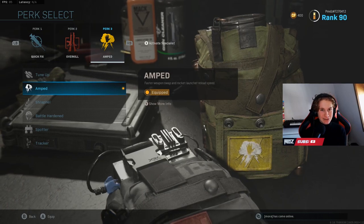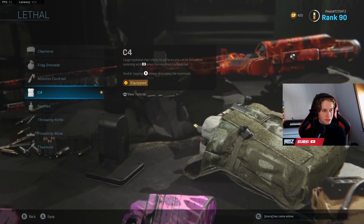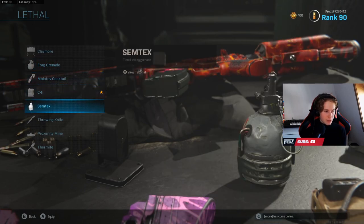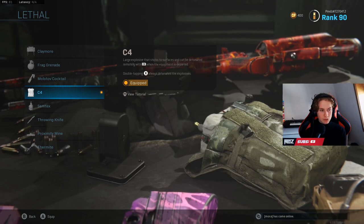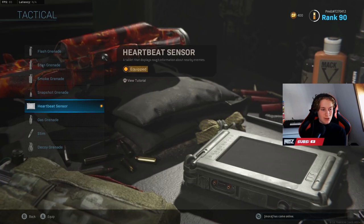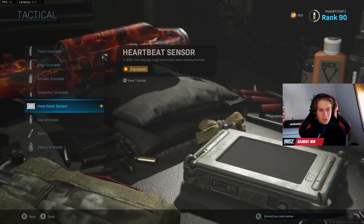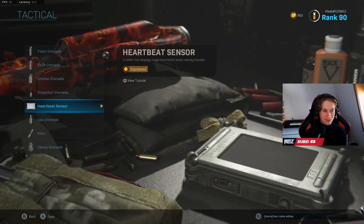In Warzone, if you have close-quarters battles, you really want Quick Fix to get some extra health back, and Amped so you can switch faster to your secondary — because a couple of milliseconds can make the difference between winning or losing. As with the Multiplayer class, I used C4. You could go for a Frag or Semtex, and a Thermite might also be good for Warzone. If you down someone and you're close to them, you can just pop a C4 and kill their team. A big difference from the Multiplayer class: I use a Heartbeat Sensor instead of a Stim. These heartbeat sensors are so OP, especially in solos — you need to be using one.